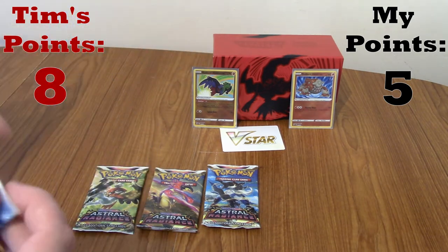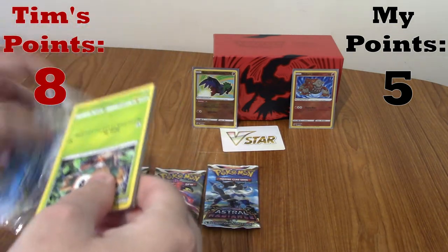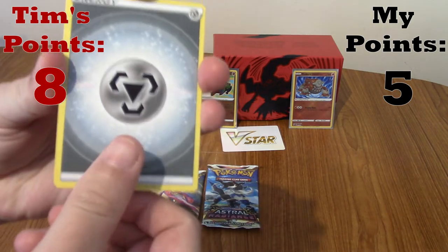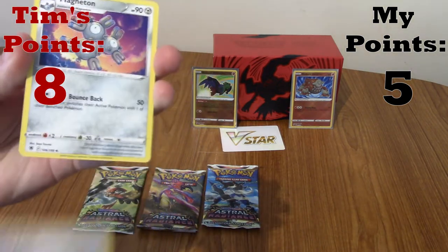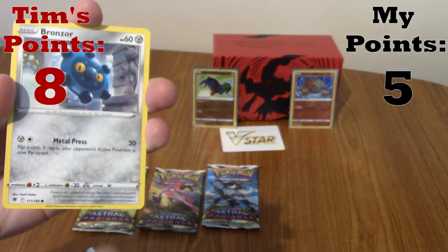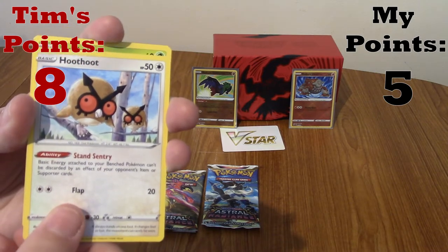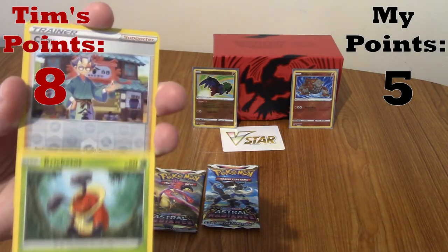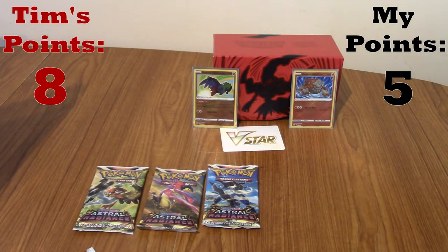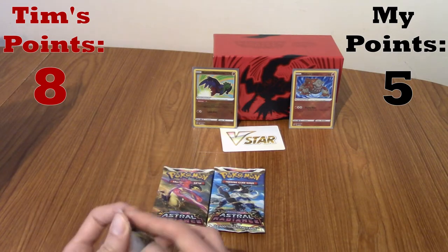Let's do another Samurott pack. We're starting off with Steel Energy, Dark Patch, Magneton, Gabite again, Rowlet coming up on face, Bronzor. They're giving us all the Oshawotts and Rowlets but none of the Cyndaquils! We've got Kricketot, a Reverse Choy, and Shaman - non-holo. We definitely want to open good packs first. We haven't had a point here in a while. This is making my editing job a lot easier - not going to have to update the text layer.